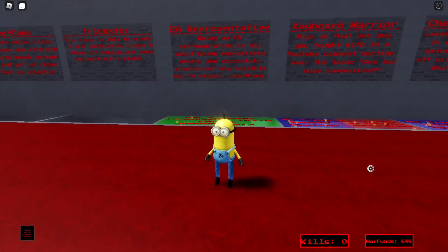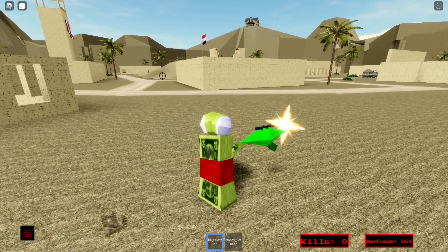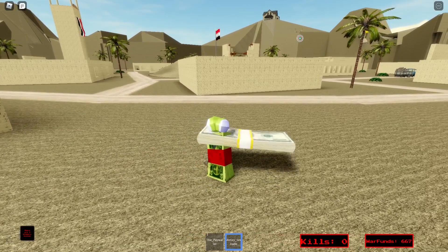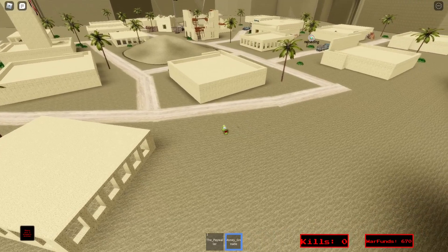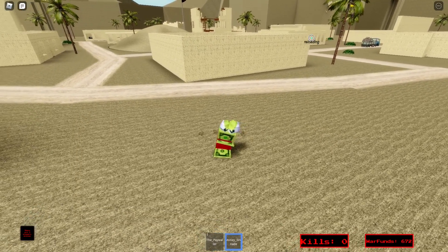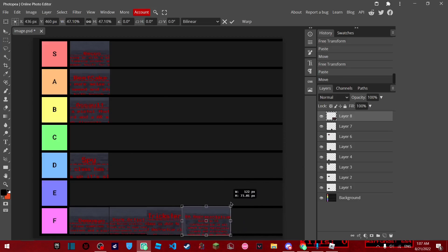The next class is EA representative. This class is kind of weird — down here there's a money mortar, which shoots faster than the recon class but does not one-tap. There's also the money grenade, which is trash. It throws it a lot further than the Demoman's grenade but it's just really bad. Overall, because of the non-one-tap sniper and the grenade being trash, the EA representative gets F tier.